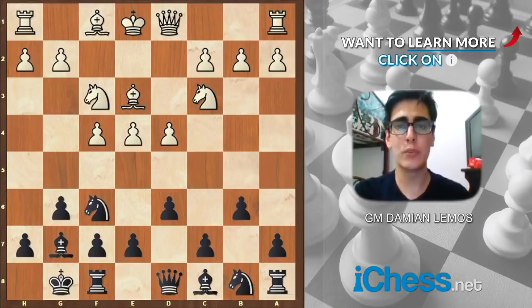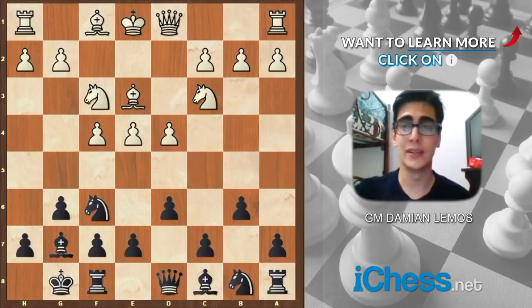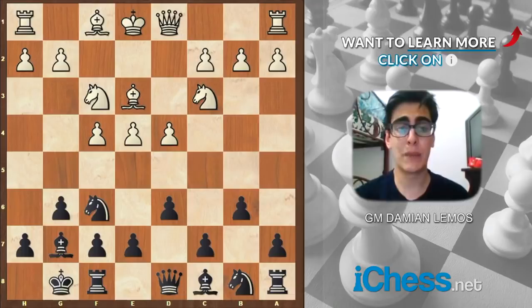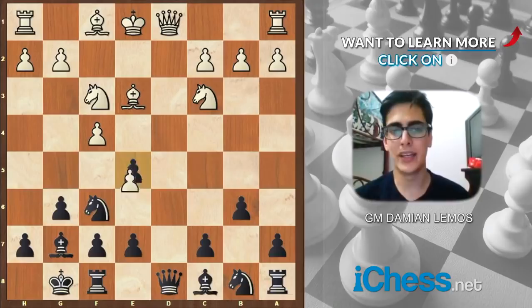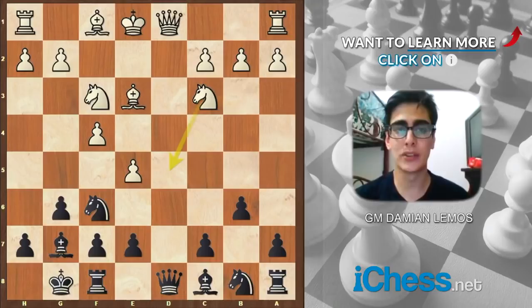Let's see how Anand played this. I know b6 is not the main line, and theory has advanced since this game was played — I think it was played in 1991. But still, the idea is worth considering because apart from bishop b7 attacking the center and developing a piece, we can also consider c5. So White played e5 and we play the knight here. If we take, the issue would be d takes e5. The problem is we are lacking space, and if we trade queens off, it's going to be easy for White to attack our pawn on c7.